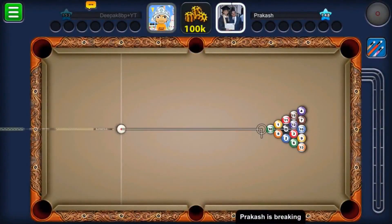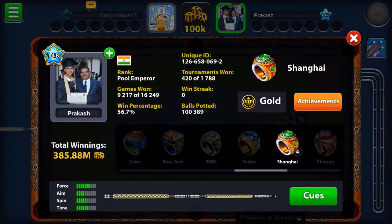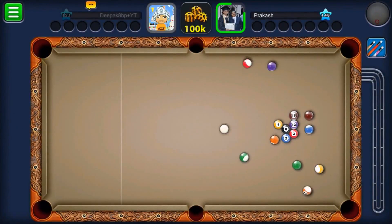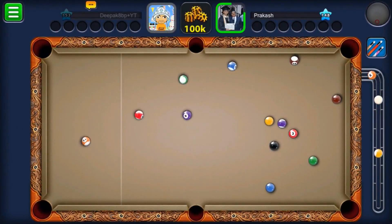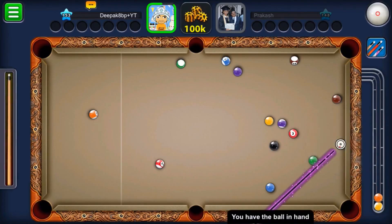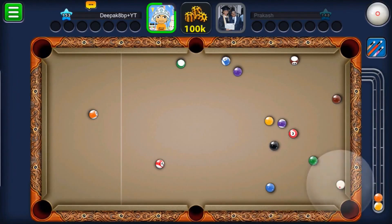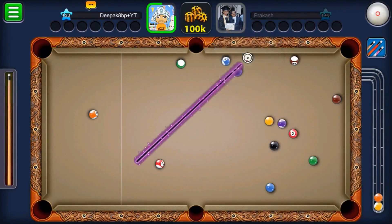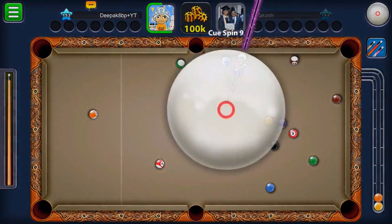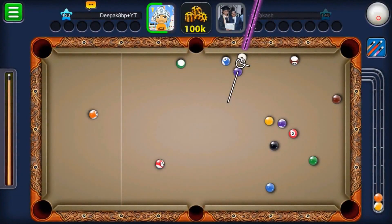I'll be starting with the Jakarta Volcano. Let's see how things will go. My opponent is on level 148 and he is getting the break, but unfortunately he just scratched the cue ball. I have never been playing with the Black Hole cue, but the stats are definitely so damn good for a standard cue.